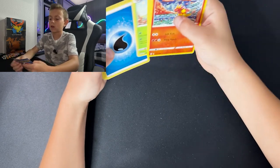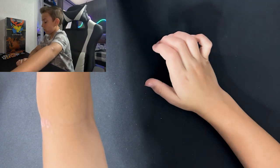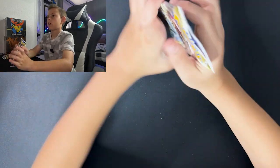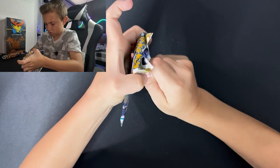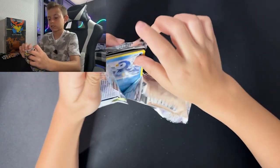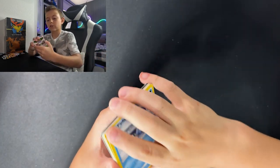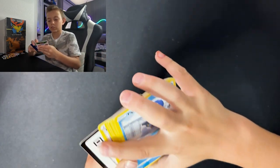Why do I keep thinking it's Crowned Zenith? There's a Crowned Zenith card — it's a trainer gallery of that card. I'm not sure if it's from Brilliant Stars because, if I'm not wrong, Crowned Zenith uses cards from Brilliant Stars like that one Treasure of Beast Star we pulled earlier. That card is inside Crowned Zenith — it's just a different design. I pulled that card once on the channel.